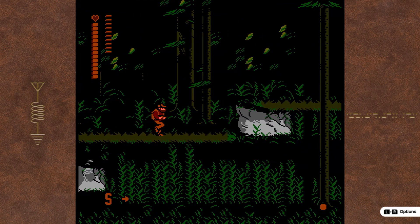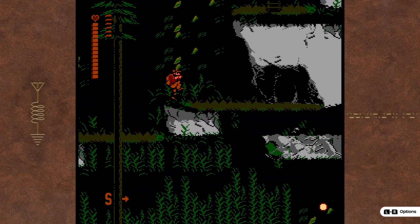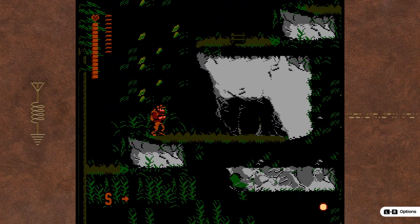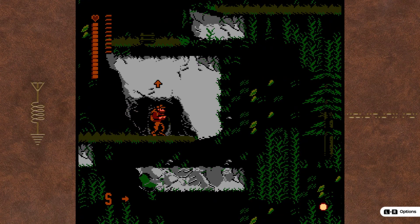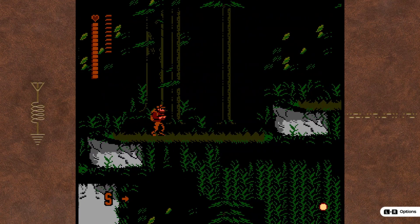The controls are Y for doing your dive roll while moving, E to shoot, A to jump, X to reload. Then to grab, you hold up on the D-pad and then push up again to climb up. So those are just some basics.